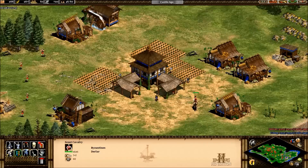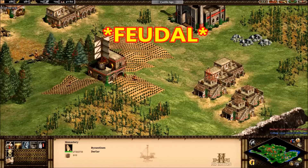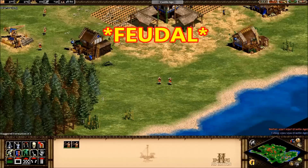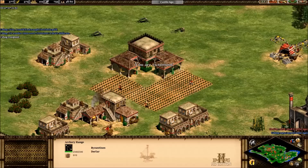As far as stone goes, as soon as I hit castle age I've sent three villagers over to stone immediately — that's the first thing I do when I hit castle. And from this point on you can start focusing on upgrading your units.